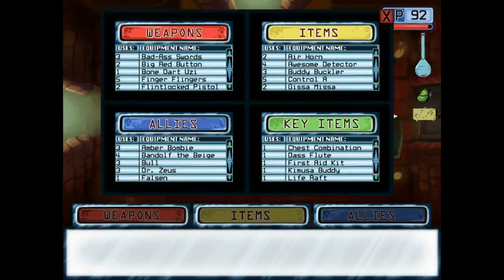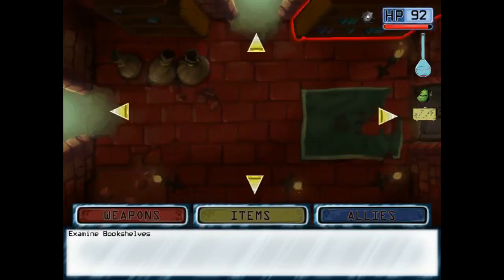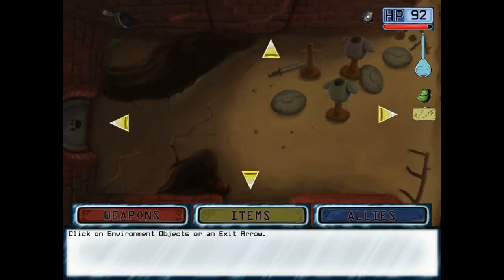Let's look at my key items. I got the chest combination, the das flute, a first aid kit, Camusa buddy, a life raft, life water, ripe bud berries, and a shell berry. And that just goes in here, but I got another thing for it. So let's check out the secret passage.